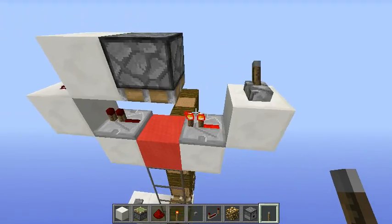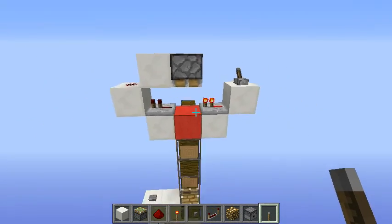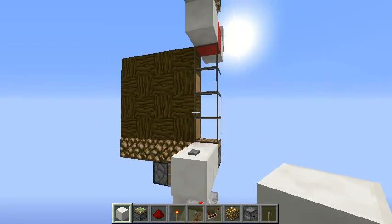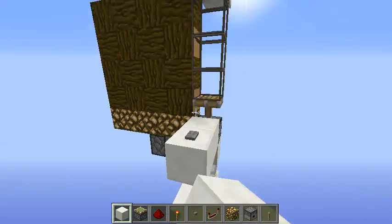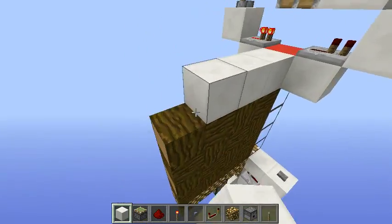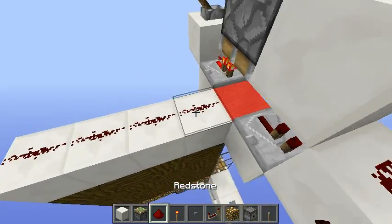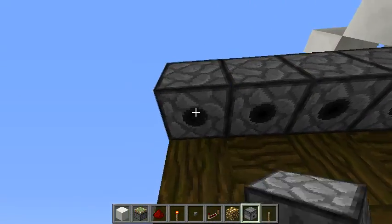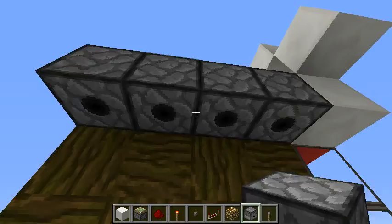Flick the lever on. That should be all you need on this side. If you activate your input now, you will see that this column will move twice. What we need now is to transmit the signal along this redstone line here, and finally place our dispensers with one water bucket inside each one of them.